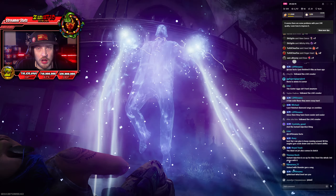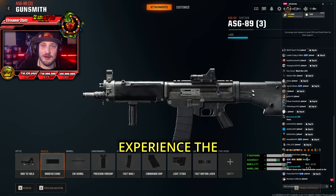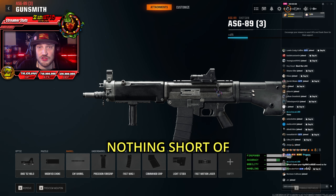Here's how to solo the Liberty Falls Easter Egg in Call of Duty Black Ops 6 Zombies. First off, let's start with the loadout, and in my experience, the ASG-89 has been nothing short of amazing.